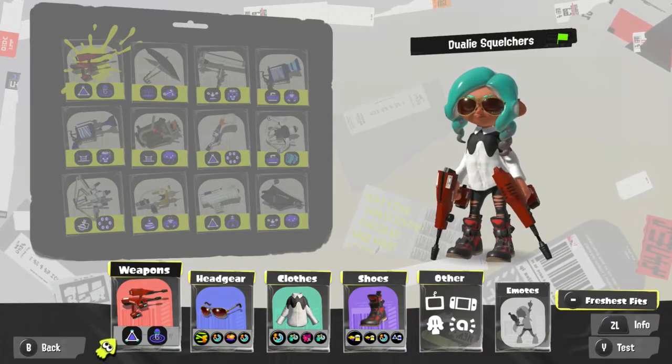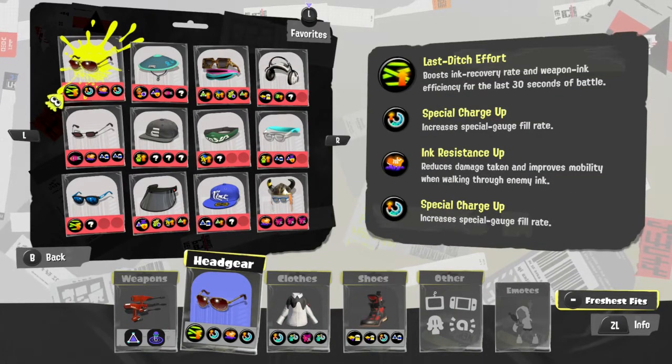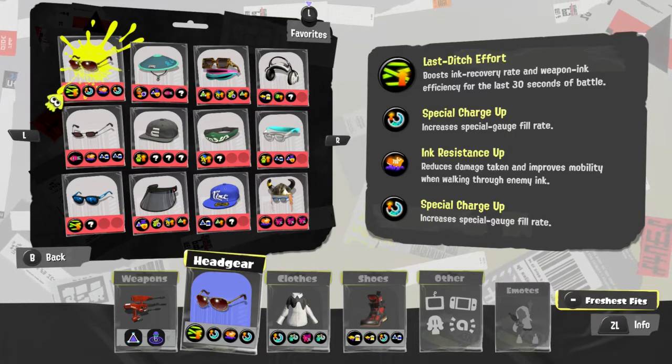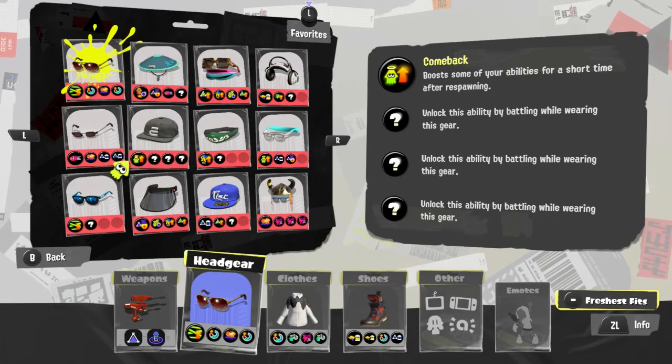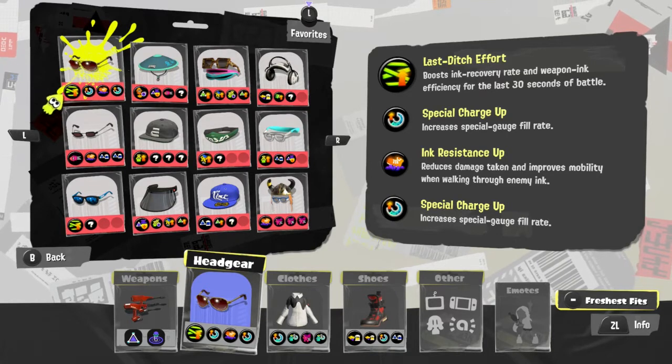What's a good build for it? So this is what I use. Last-Ditch Effort, of course — really, really good for Dually Squelchers, especially if you're losing and need a comeback, because the ink recovery and weapon efficiency is perfect for the weapon. I'd also run Comeback to boost your abilities — it can boost ink saver, special gauge, special charge up, special saver, sub saver, all that stuff. Last-Ditch Effort works really well with it. Special Charge Up to charge those Wave Breakers quickly.